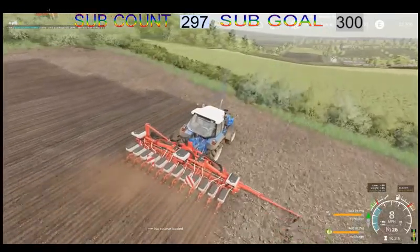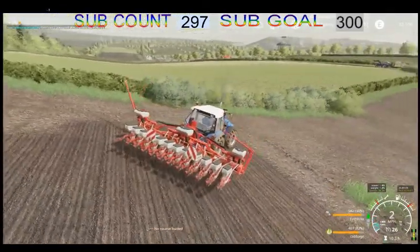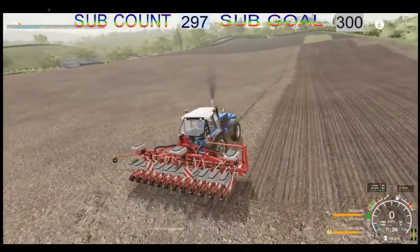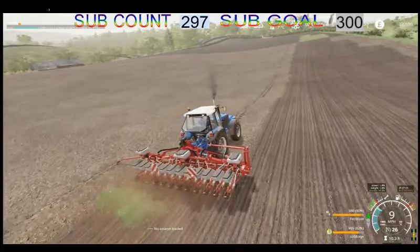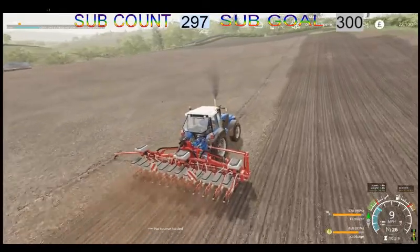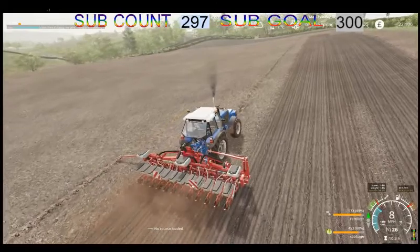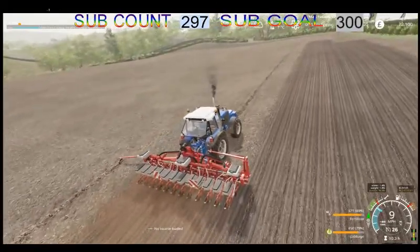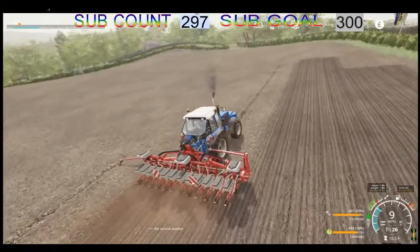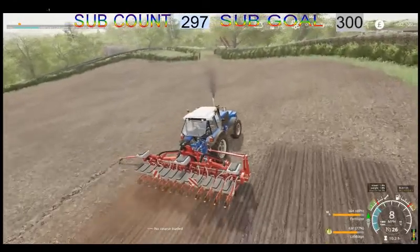We will now come down to this end. The cabbage we are growing on contract is all going to a well-known company that makes coleslaw, and hence we need as many cabbage as we can get. This will be the first of our full breeds through the field and we should get these cabbage all drilled today. We are putting fertiliser on them as well.